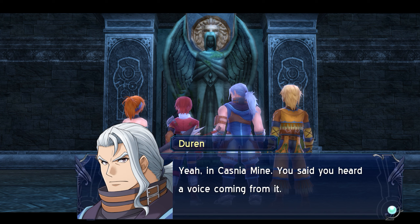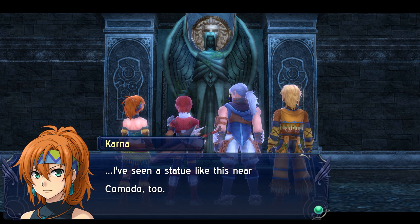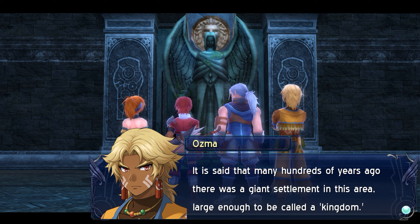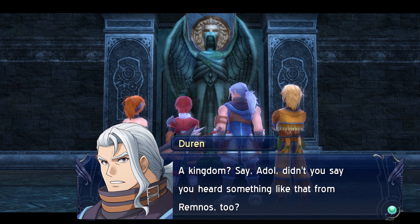And a statue with a winged one. Adel, look at this statue. I've seen a statue like this before — yeah, in Kasnia mine. You said you heard a voice coming from it. Who'd have thought we'd find another one like it here? It might be an actual Eldeen, considering that they turn to statues a lot. I've seen a statue like this near Komodo too.